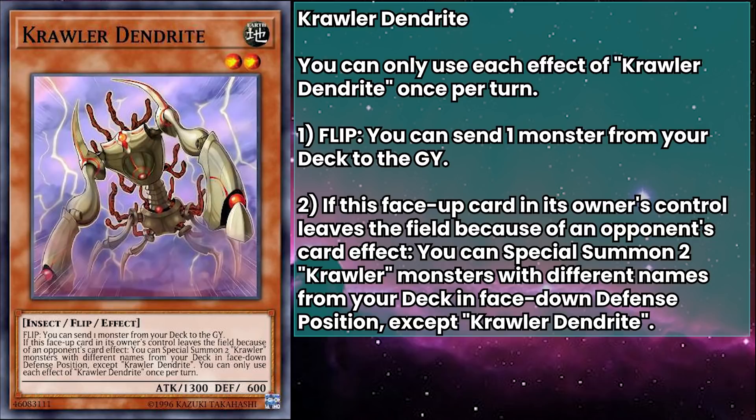Crawler Dendrite has 1300 attack and 1600 defense, and their flip effect can send a monster from your deck to the grave — not a crawler monster, any monster. I guess you can print stupidly broken stuff on cards as long as you make them flip effects. If you ever wanted to splash crawlers into a deck that loves graveyard effects, this crawler's the one for the job.